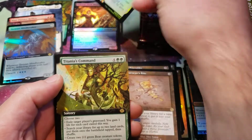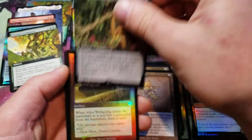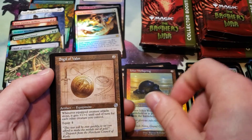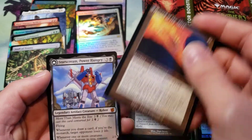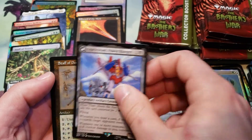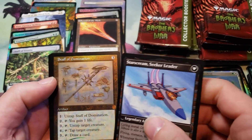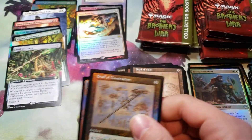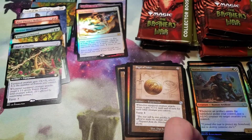So, Partisan Extended Art Titania's Command, Staff of Titania Extended Art — that's cool. Foil Icor Wellspring, Schematic Sigil of Valor, Sword of the Meek, and a Starscream Power Hungry — duplicate again — and a Foil Staff of Domination. Not what I was expecting; I was hoping that one would have had a serial number on there, but nope.